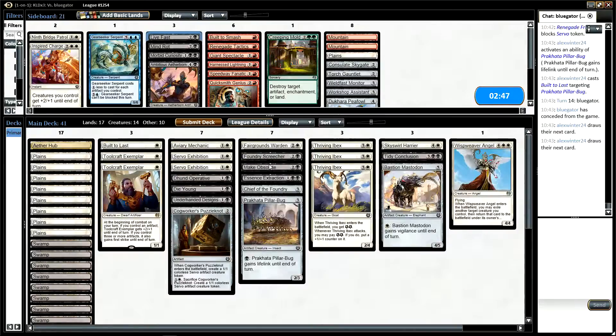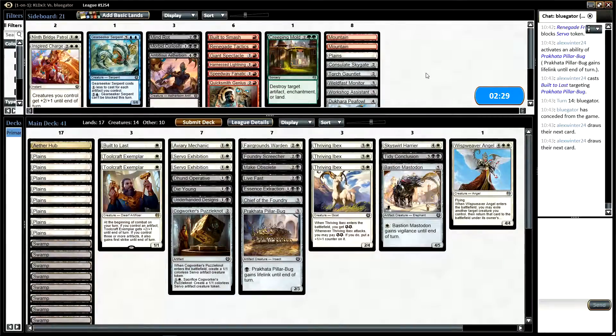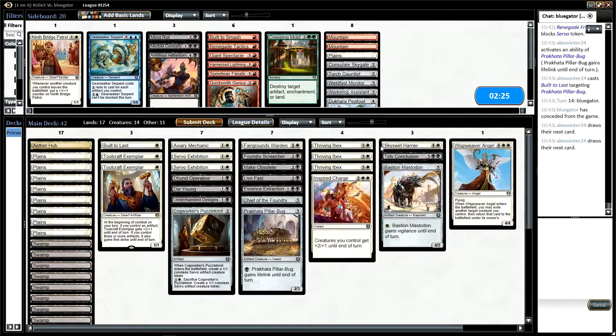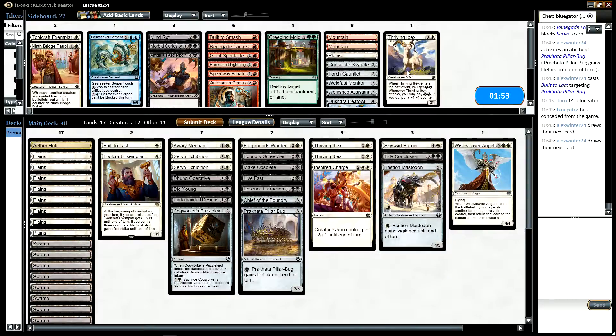I'm thinking we do want Live Fast — games are going to go quite long so it seems like it's going to be useful. A lot of Servos in this game doesn't seem that useful. Inspired Charge also seems like it could be a good card in this matchup, because the longer the game goes the wider the board gets and therefore the better Inspired Charge gets. I think we can cut one of our Toolcraft Exemplars on the draw — we're not going to be that aggressive. Ideally you could cut a non-creature spell, but I think it might just be better to cut an Ibex here. Let me know what you think in the comments. Let's see how we get on — the deciding round.